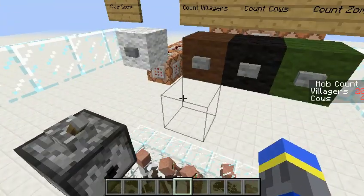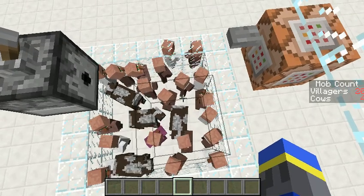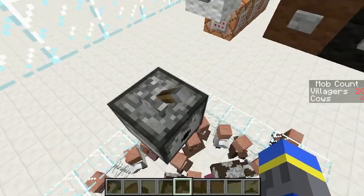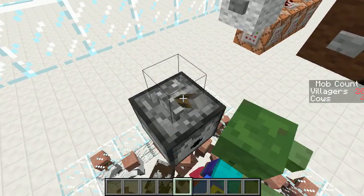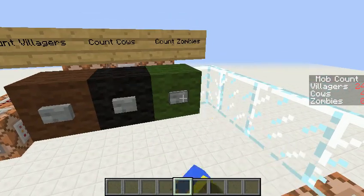Now we'll make things interesting. We'll throw in some zombie eggs. As you know, zombies will attack villagers and turn them into zombies, so we can be updating the tally to see how the numbers change. Let's spawn in some stuff — there's a couple of zombies there. Three zombies, twenty-four villagers.